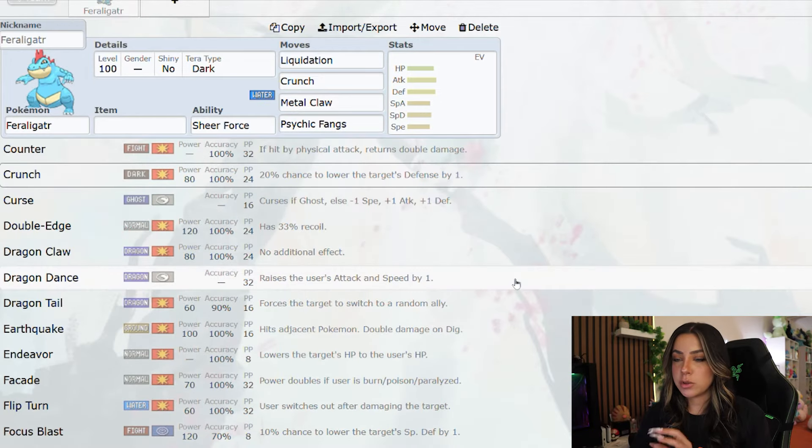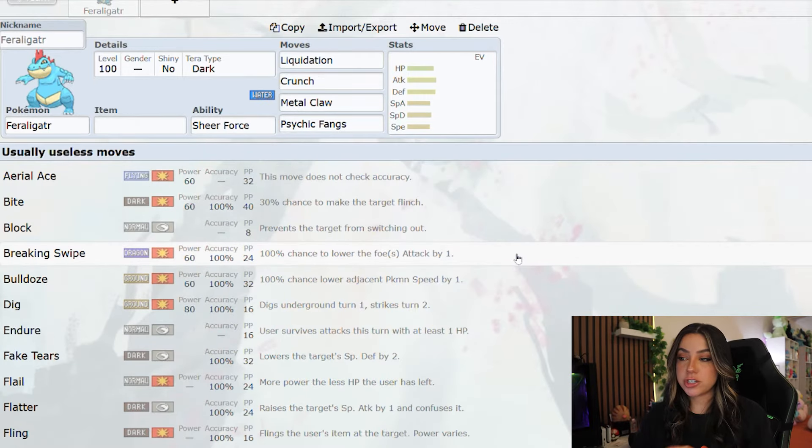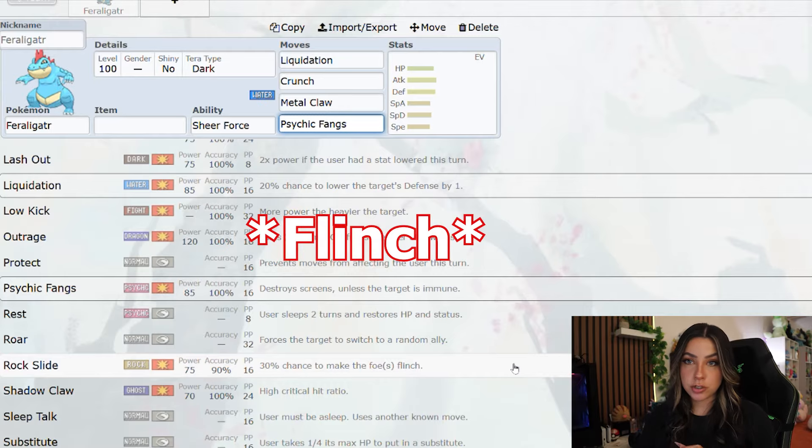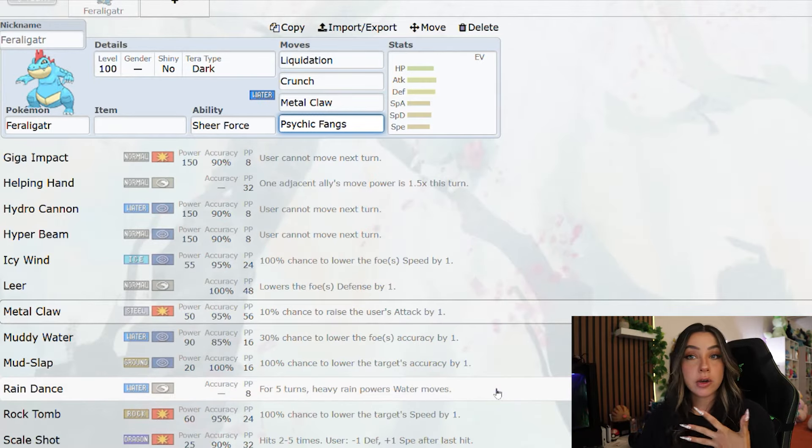Other than its main moveset, I can definitely see them putting Dragon Dance on there to set itself up, Breaking Swipe which has a chance to lower your attack by one so it'd be boosted by Sheer Force, Rock Slide which has a 30% chance of making you flinch so it would be boosted by Sheer Force, and maybe something like Rain Dance just to help Liquidation do more damage.